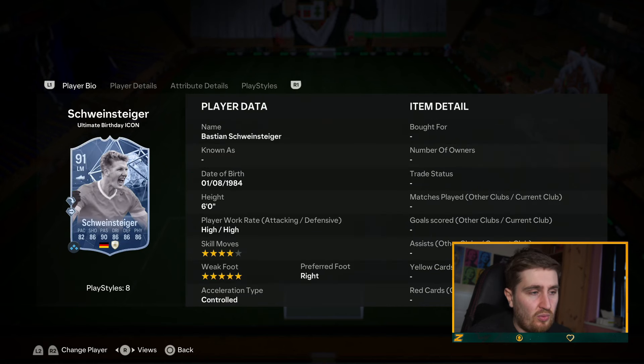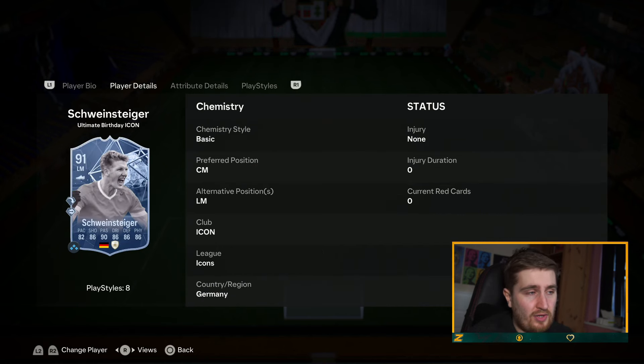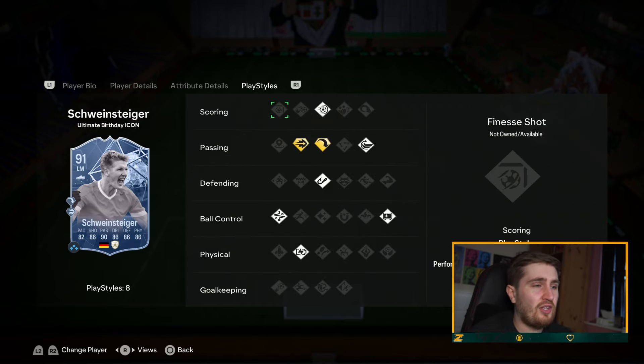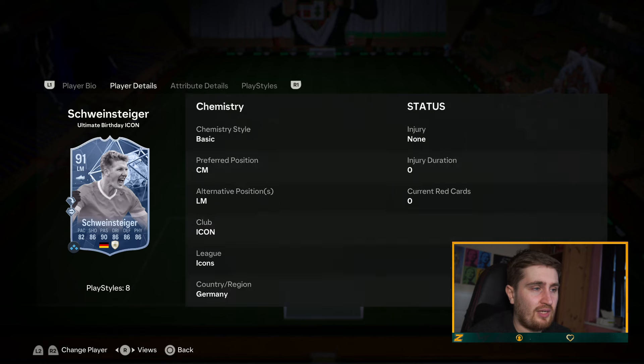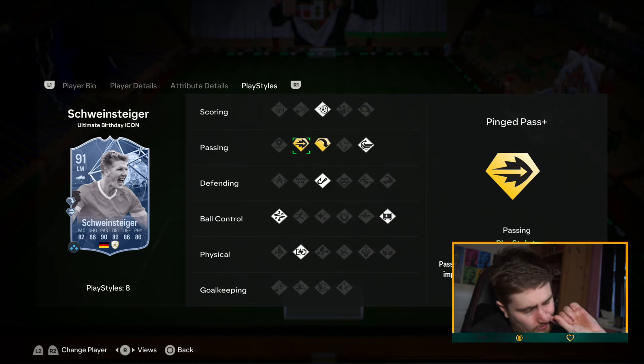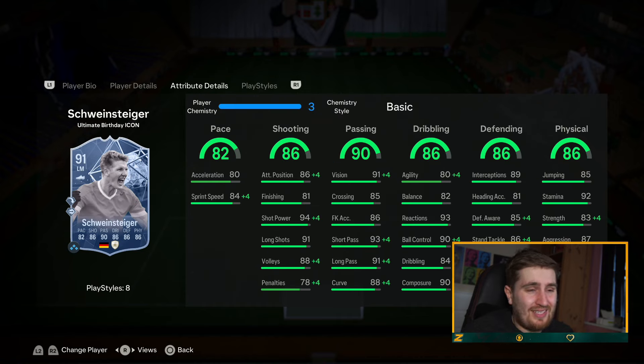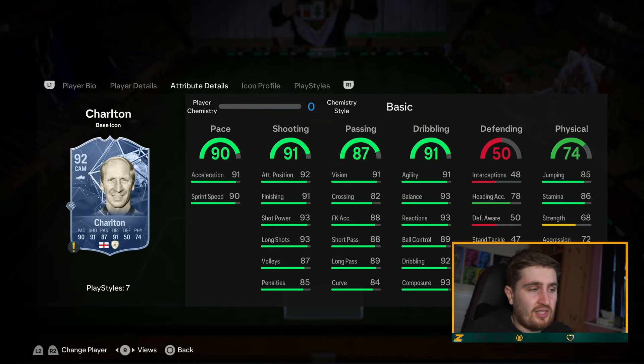Schweinsteiger — the five star weak foot version is better in my opinion. The other one with five star skills is about 150k more, but I do prefer the five star weak foot on the type of card he is. He plays center mid and left mid so he's not too bad to fit in a team. Ping pass, long ball, technical — really good playstyles in general. I rate this card a lot.